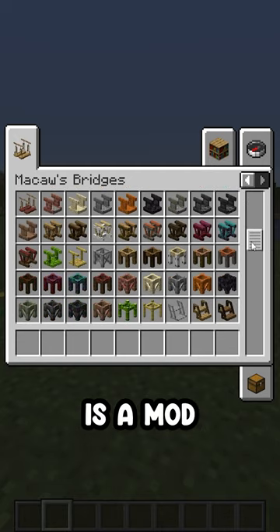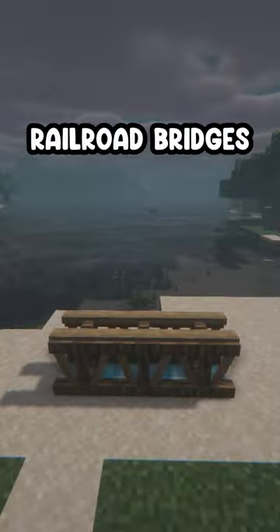McCall's Bridges is a mod that provides various different additions to Minecraft. This mod includes bridges, stairs, support beams, and railroad bridges, all of which work together to amplify your Minecraft experience.